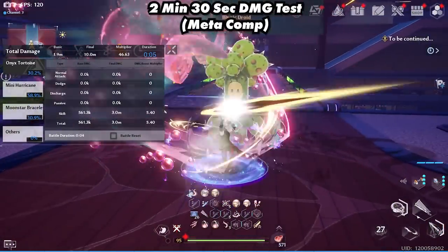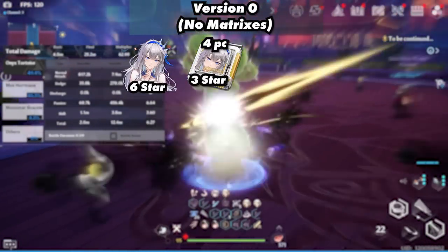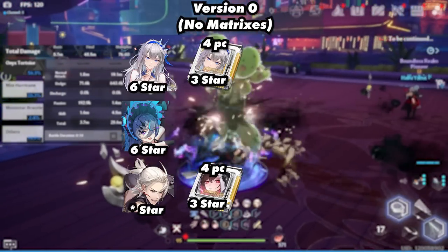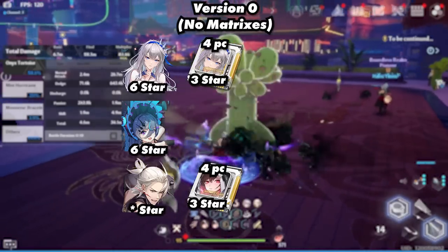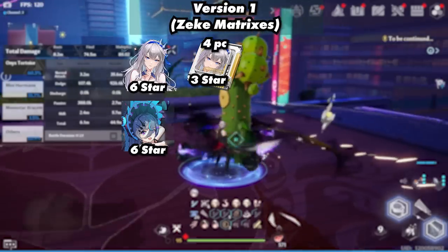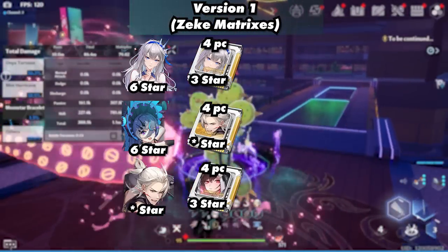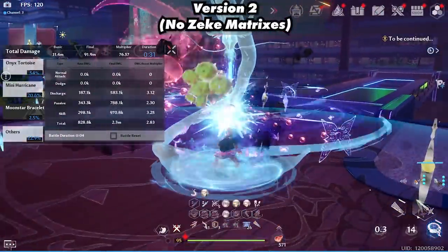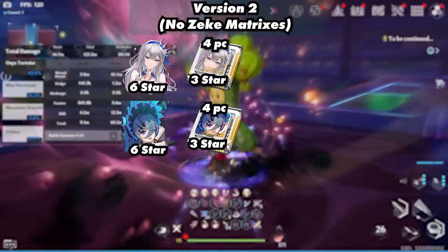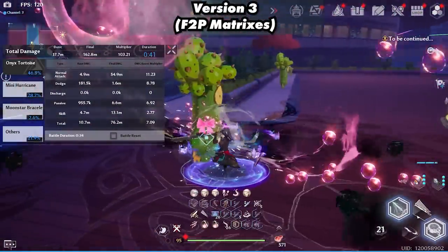For the matrices we have quite a few combinations. Version 0 has no matrices, with Fiona having a 3-star 4-piece Fiona, Junono having no matrices, and Zeke having a 3-star 4-piece Lyra — this is a starting point to compare between other matrices. Version 1 consists of Zeke matrices, with Fiona using a 3-star 4-piece Fiona, Junono using Zeke 0-star and 3-star 4-piece matrices, and Zeke using a 3-star 4-piece Lyra. Version 2 consisted of no Zeke matrices, with Fiona using a 3-star 4-piece Fiona, Ginono using a 3-star 4-piece Ginono, and Zeke using a 3-star 4-piece Lyra.